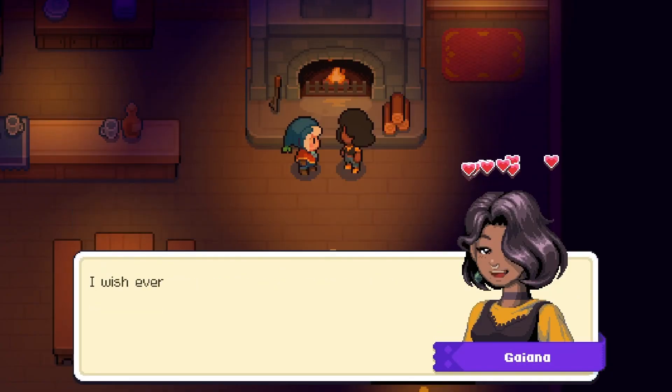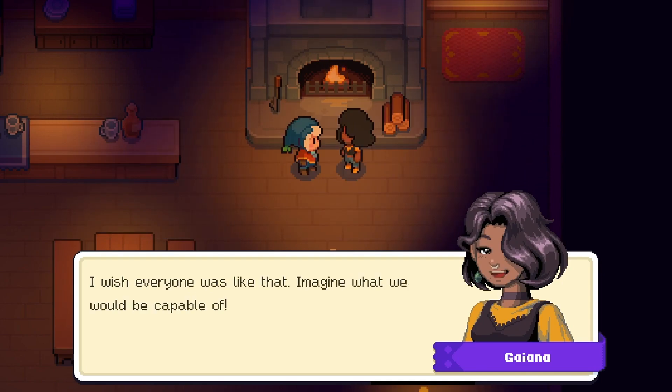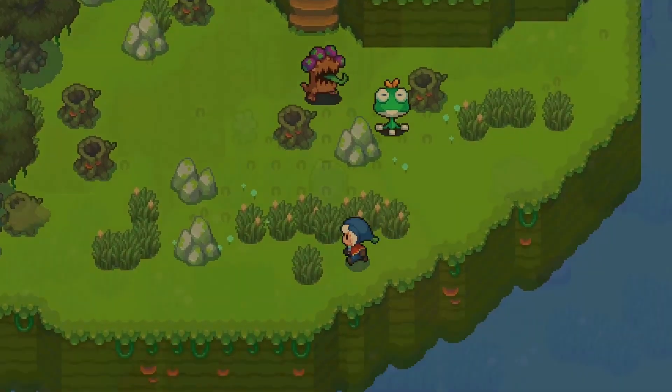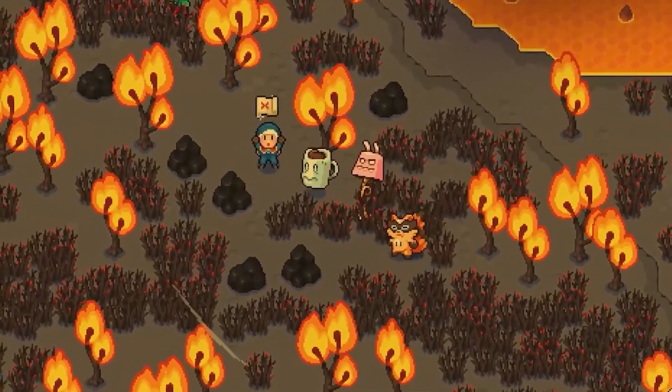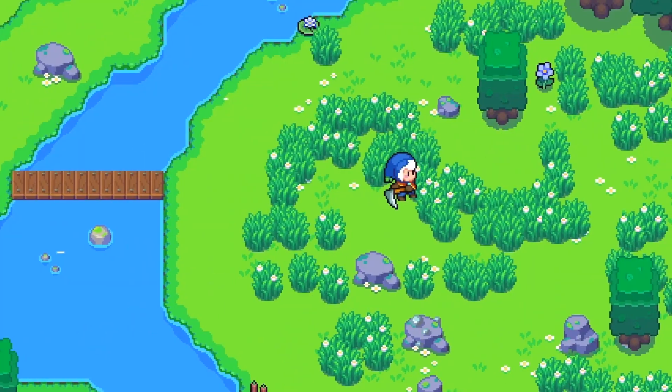We can of course build friendships, relationships and romances — and indeed with any of the villagers. In various mines we can mine stones, ores and other resources as usual, and with a bit of luck find treasure chests with useful loot.